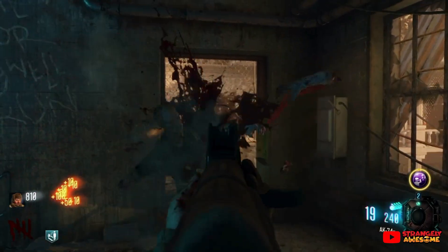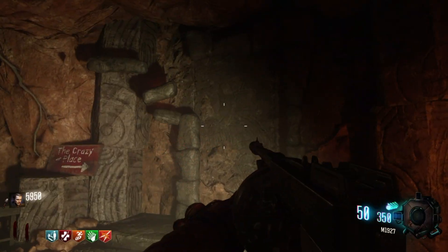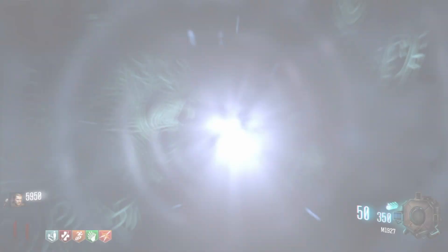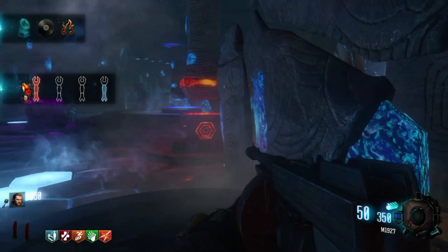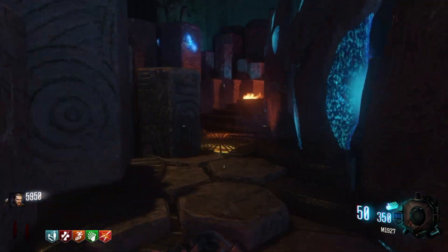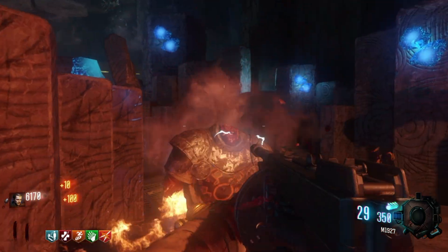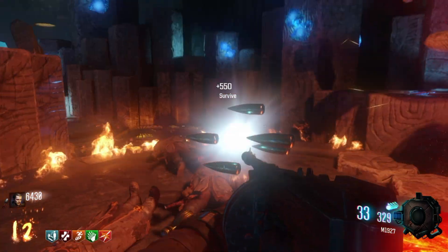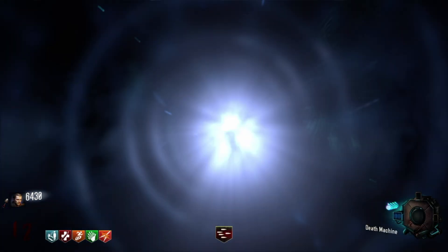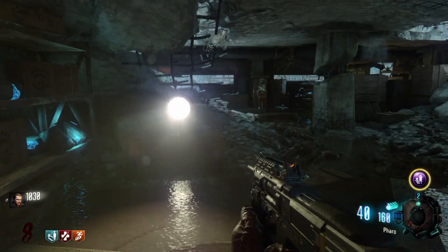Coming in at second from the bottom, the Zombies Chronicles remaster of Origins. Okay, put the pitchforks down, and remember, we're talking about the Zombies Chronicles version specifically. There is no denying Origins' impact. The map served as sort of a reboot to the Zombies storyline, as the last map to release for Black Ops 2 back in 2013. This fictionalized version of a dieselpunk-inspired World War 1 battlefield has incredible atmosphere, lore, and set the stage for the storyline to follow in Black Ops 3 and 4 with its mind-blowing cliffhanger. Like Shino Numa, Origins seems to be lessened in this remaster, and it mainly comes down to the weapon selection.